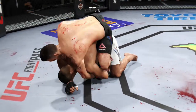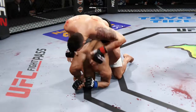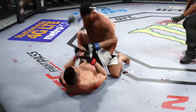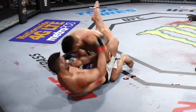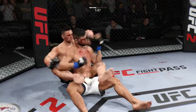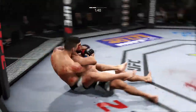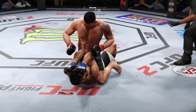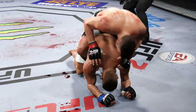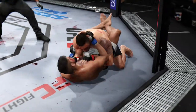Gastelum's eyes are both starting to swell pretty badly. A heavy right hand, a heavy right hand, big right hand. Powerful left hand. He dives into a huge haymaker. Joey's got his back now. Full mount. Gastelum gives up the back. Now he's in full guard.